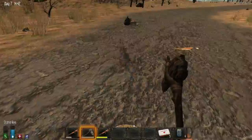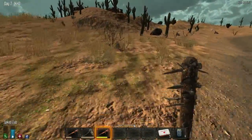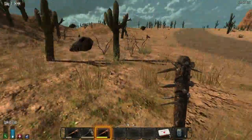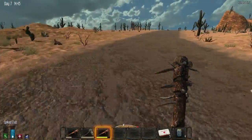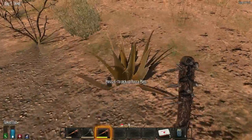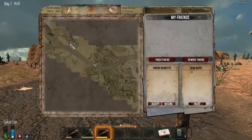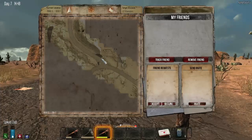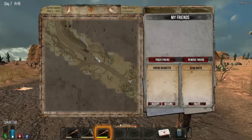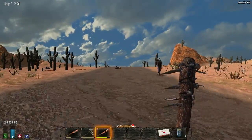I better keep moving otherwise I'm going to get into trouble. Let's kill the bunny rabbit if I can get hold of him. They're too quick for me - I should have sneak-attacked him. Let's have a look on the map - there's this little patch along the road, so when we get there we'll have a look to see if there is actually some clay in the ground.